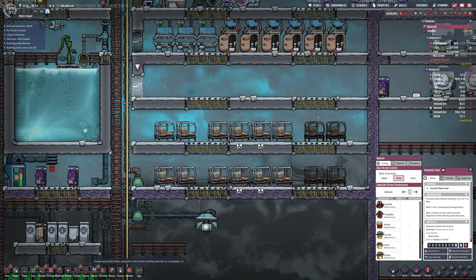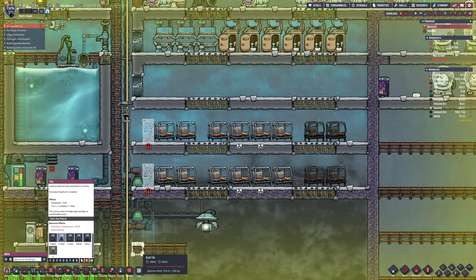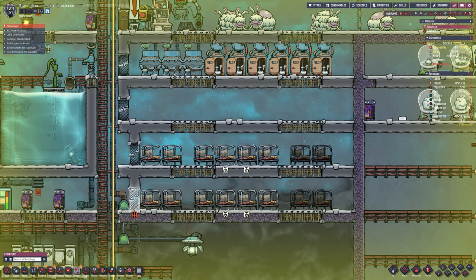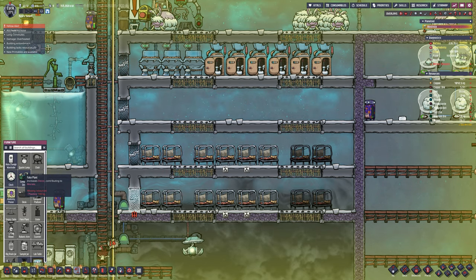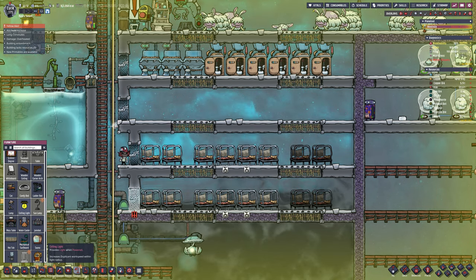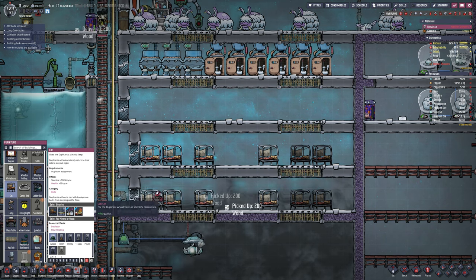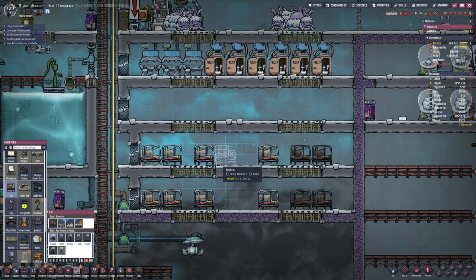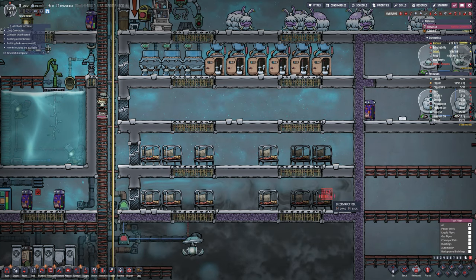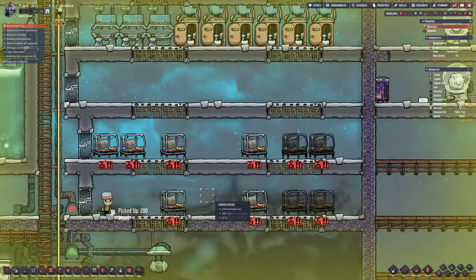I'm going to delete those four beds so that we have six beds in each bedroom - 12 beds total. We're not allowed more than 12 duplicants anyway so I'll never need more than 12 beds. If I do that I can decorate the rooms, put a bit of furniture in, make it pretty and nice so everybody is happy. The Frozen pack has given us some really comfy-looking proper beds, so I'm going to use them.